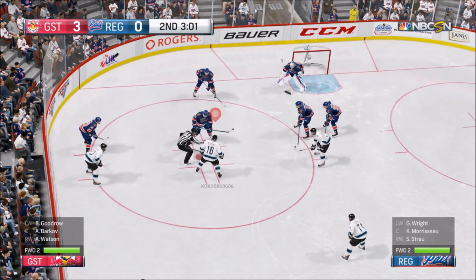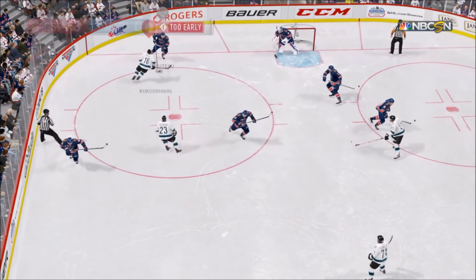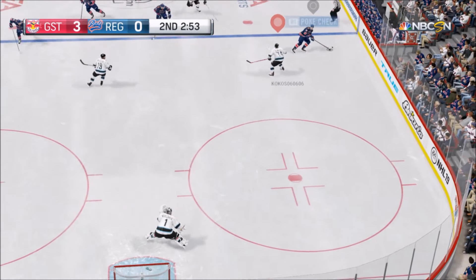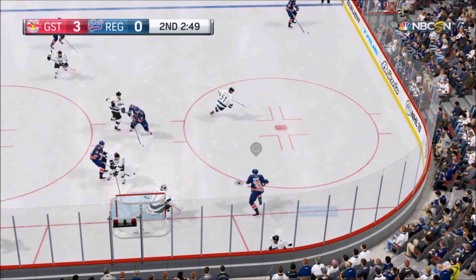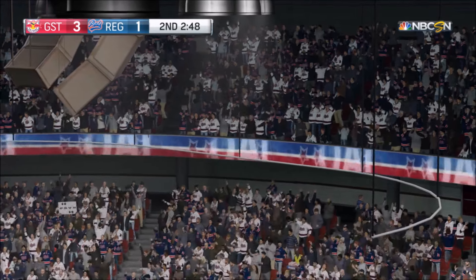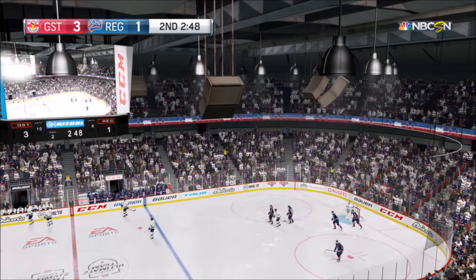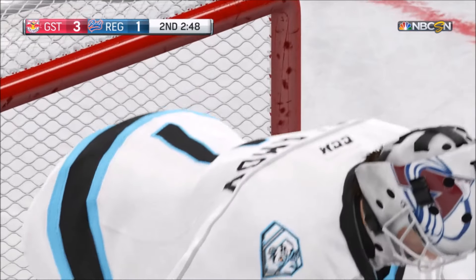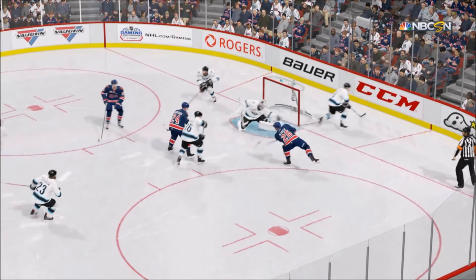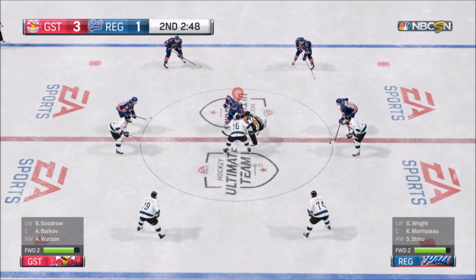Over three minutes to go in the period — it's a solid lead by a score of three to nothing. Defensive zone win — couldn't get through and retain possession. Regina's on the move, hoping to wheel it up the wing. On through the corner — fires. Score! They're back to within two now. He is right there in the low slot — doesn't waste any time snapping that home. The pads have worked this back to a two-goal deficit now. Let's see if they can make it one before the end of the period.